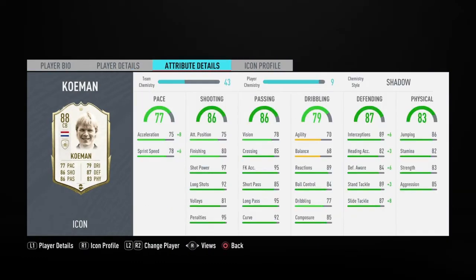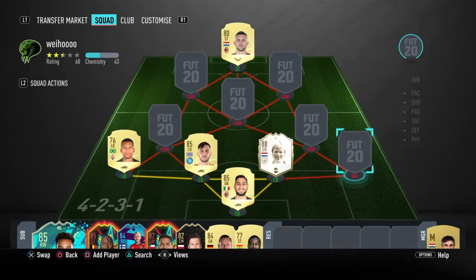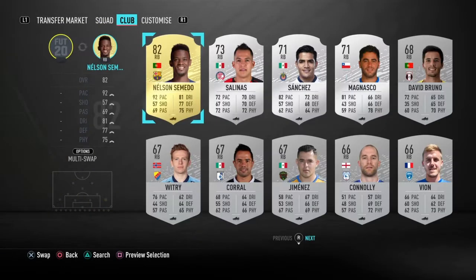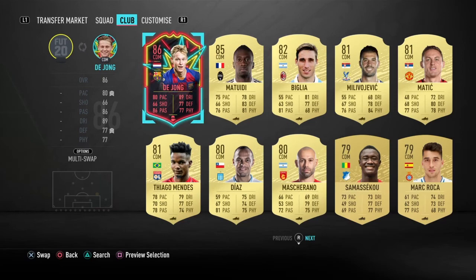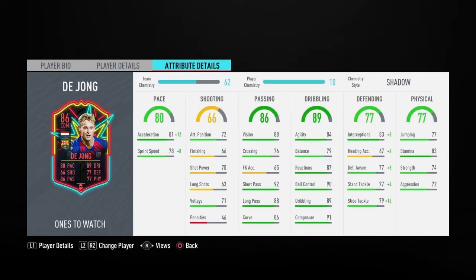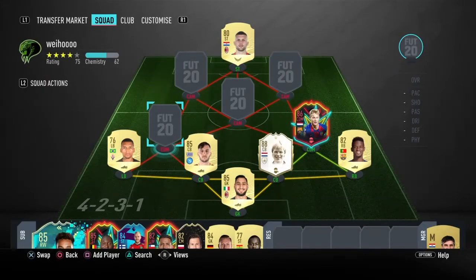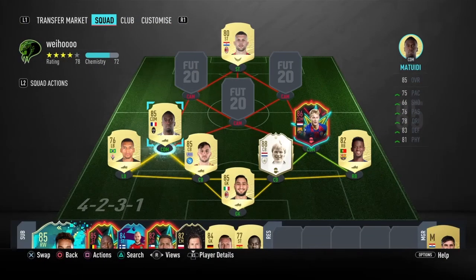Then we have our icon Coleman — wow. Even on free kicks, I've taken two free kicks with him and scored both times. He's just easier to take free kicks with than others. Right back is Nelson Semedo. And since we packed him tradable in rewards last week, Frankie De Jong, who's also very good, though not offensive — no goals in 51 games, crazy. Other center mid is Blaise Matuidi, just for chemistry.